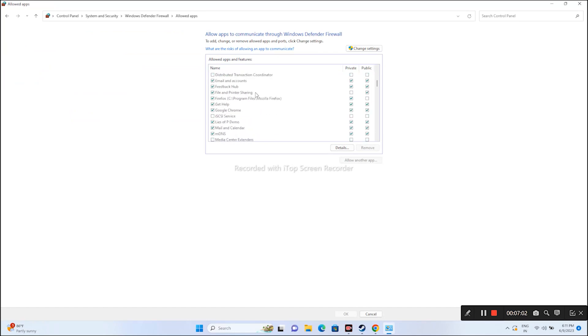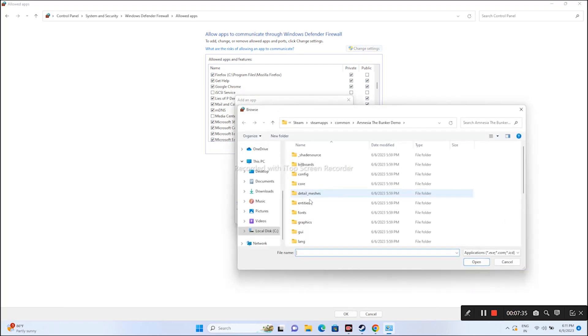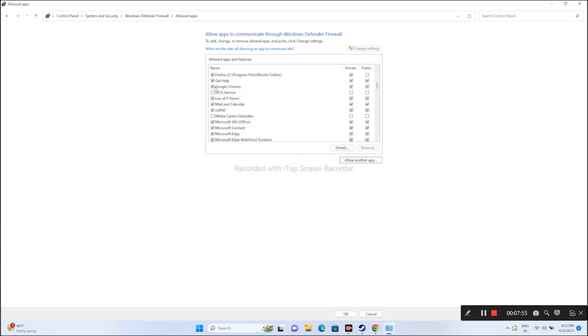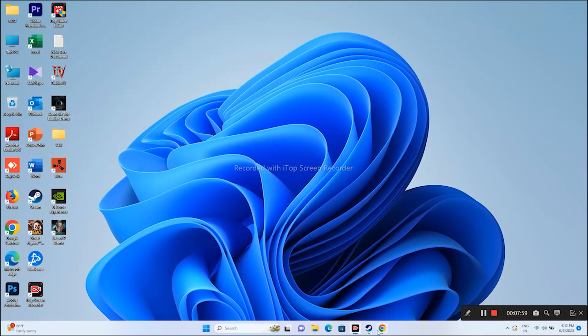Now search for Lies of P in the list — it's listed alphabetically, so scroll down to L. Make sure both Private and Public are checked. If it's not in the list, click Change Settings, go to Allow Another App, click Browse, navigate to This PC > Local Disk > Program Files x86 > Steam > SteamApps > Common > Lies of P Demo, select it, and click Open then Add. Once added, close this and try launching the game.